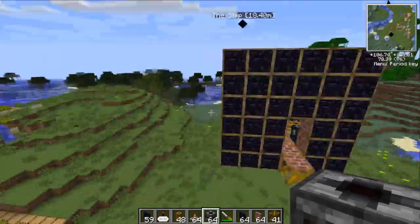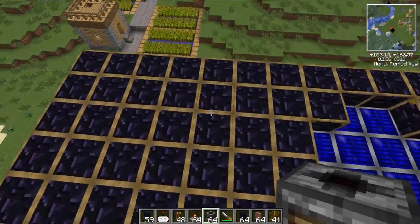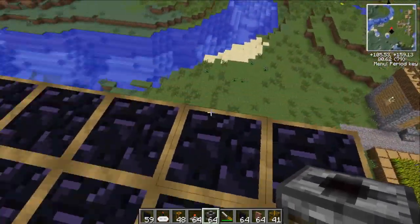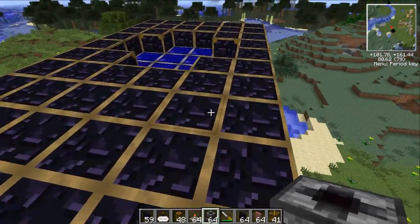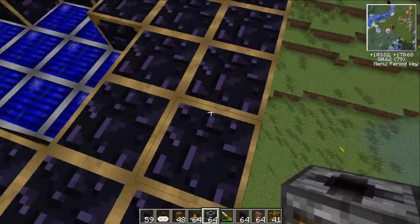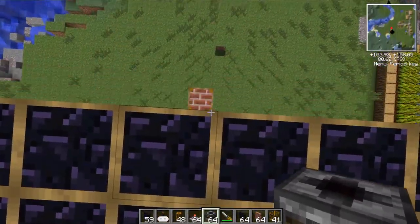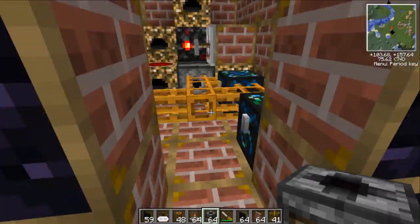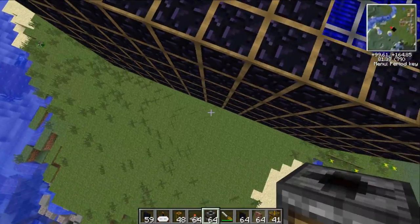These outside coating blocks right here are obsidian simply because they're hard to break. Of course we're in creative so I can one-shot them, but in a real scenario someone would find it very hard to break these. They'd also need high explosives to get through them — and yes, in this mod pack there are explosives heavy-duty enough to destroy obsidian. So this is a nice outer coating that's very hard to get into.